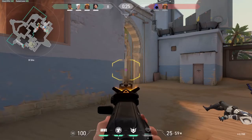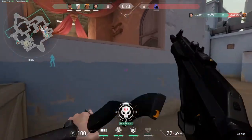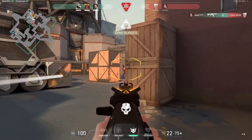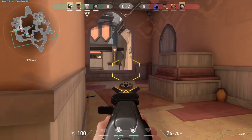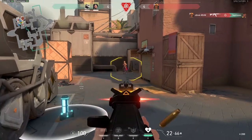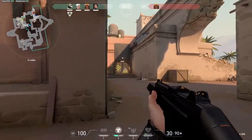Also, try to be creative with your barrier orb to put you or your teammates in positions to attack or angle the enemy in a way they don't expect. Sage will be good on both attack and defense. Sage will always be a popular choice and whenever ranked comes around I bet you will be on every team.